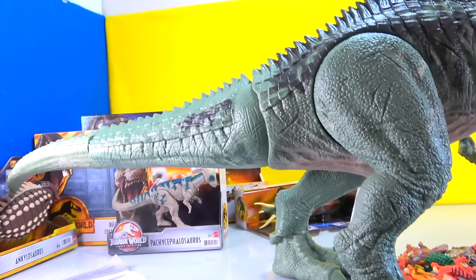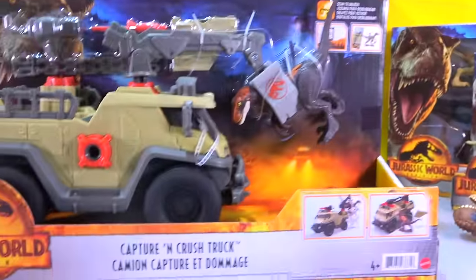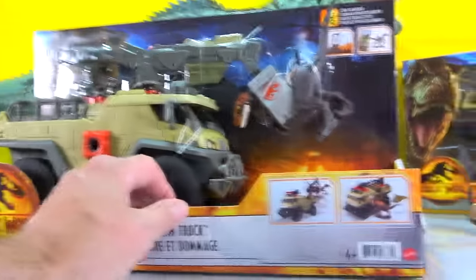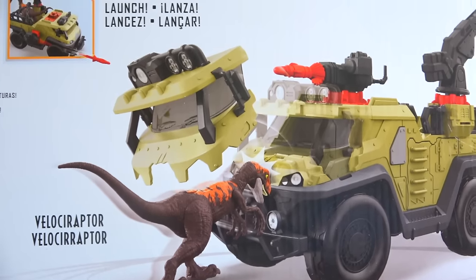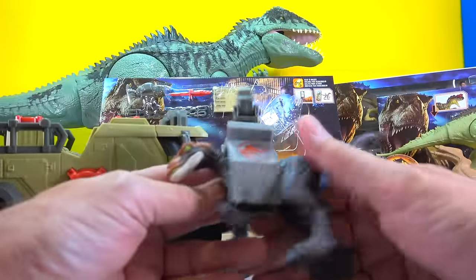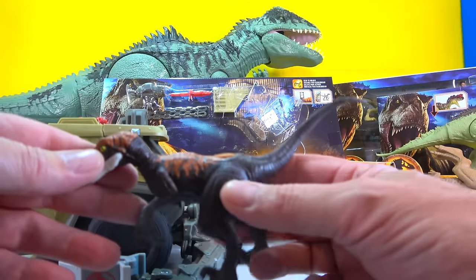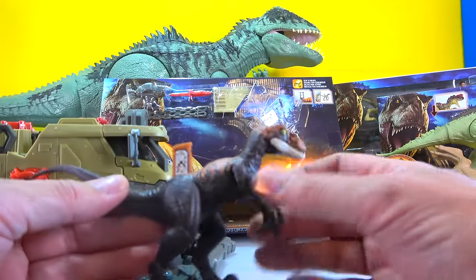Pretty impressive! Now look - the Capture and Crush Truck! What?! This is pretty sweet. Looks like you can capture dinosaurs with it, and it's got some rockets you can shoot. Here's the truck - and here is obviously a Velociraptor, I think this is Velociraptor Charlie, maybe - but we're going to scan the DNA and find out, because this also has DNA.